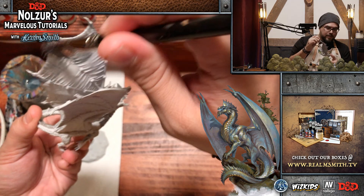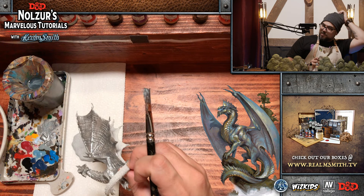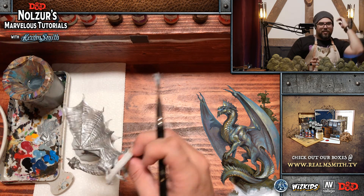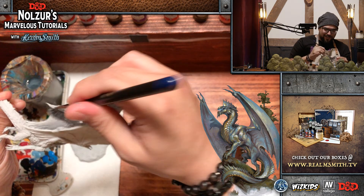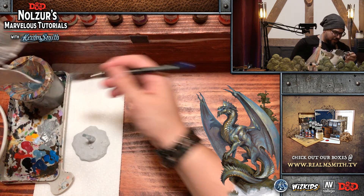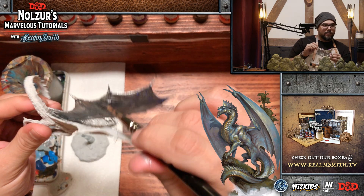Joel just sent me a text asking 'what's on your head?' It's my toque — I got some slouchy toques. I didn't want to do my hair today, it's Sunday. Every once in a while you just want to not do your hair and paint.